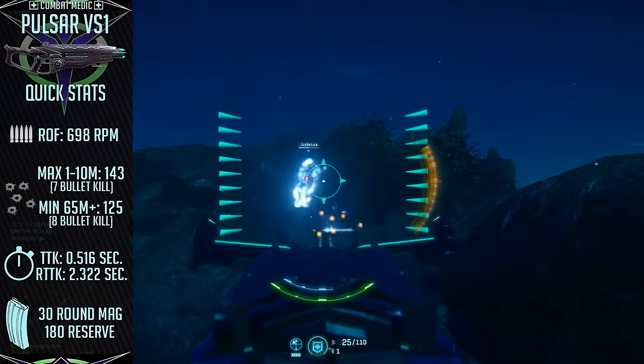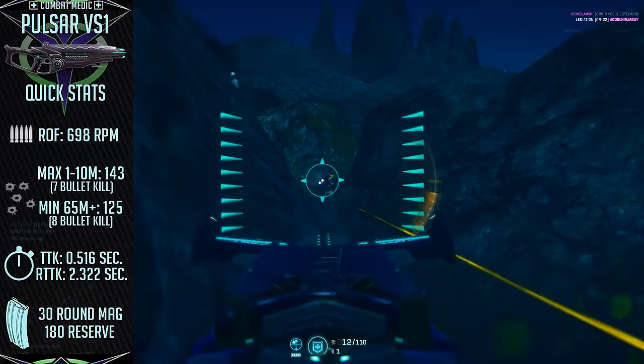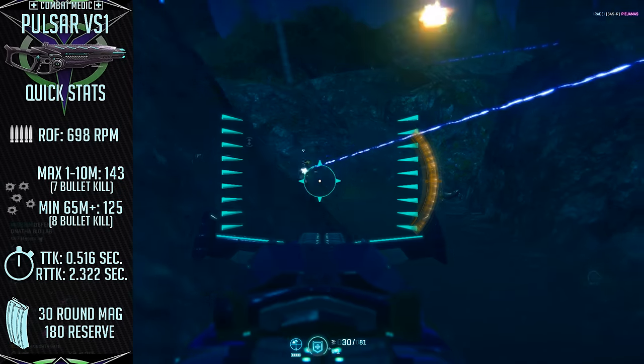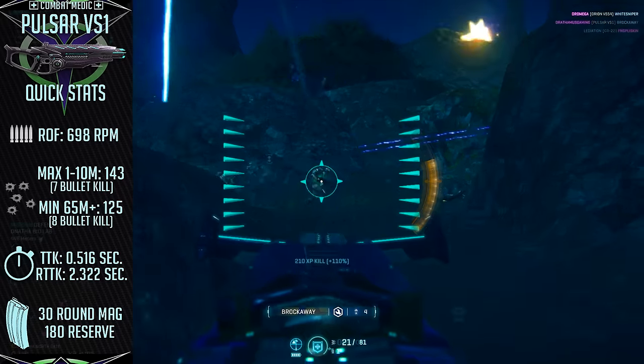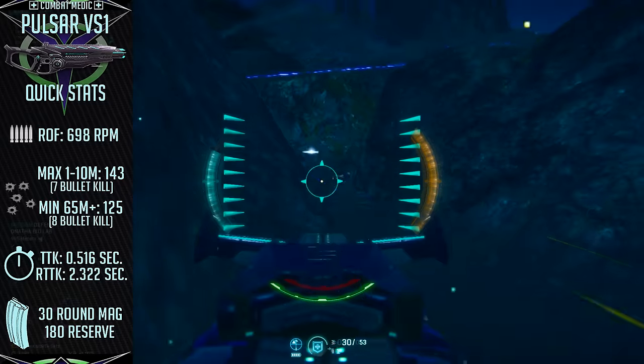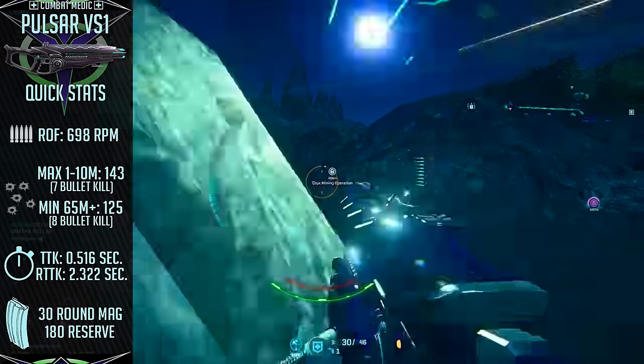The model itself of the Pulsar is quite sleek and comes with an angular, bulky look about it, which gives it a professional feel while also being quite intimidating to your enemies. Like the T1 Cycler, since this starter weapon is given automatically, it is absolutely free.